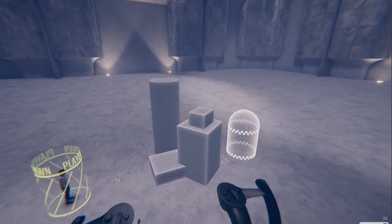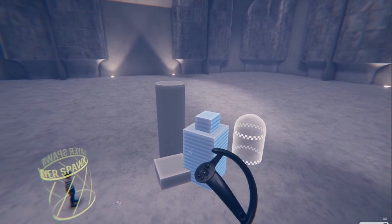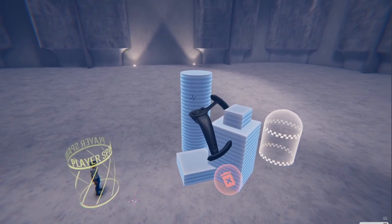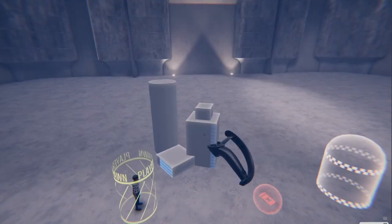To select and manipulate multiple objects at once, hold down the trackpad and then select each object. You will see them all highlight. You can then pick them all up at once, move them around, and make copies.